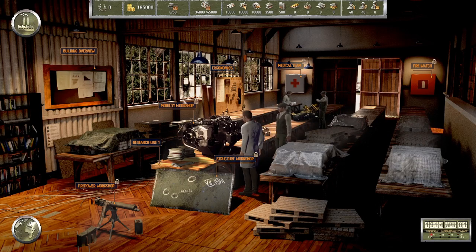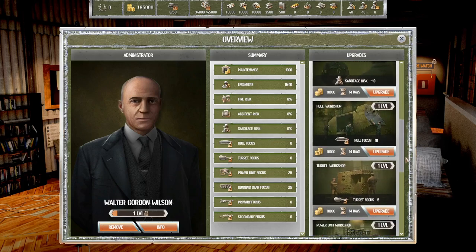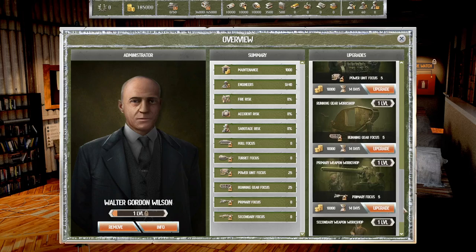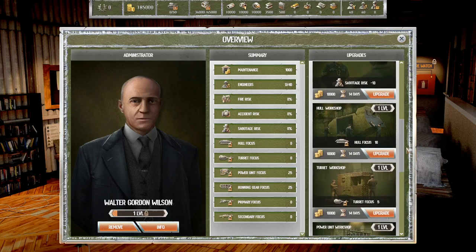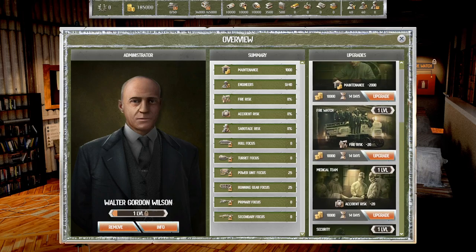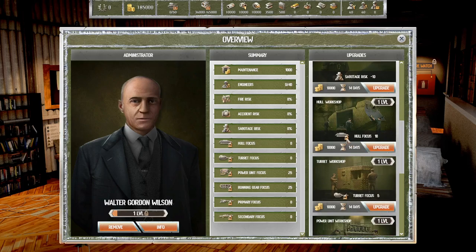We'll go into the research center and take a look at the building overview. Maintenance is a thousand. Maintenance is minus two thousand but it only costs a thousand in maintenance now. What if we did all focus — does that increase maintenance? You know what, let's try it and see if the maintenance goes up.